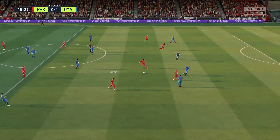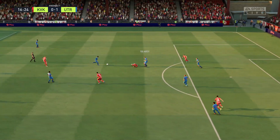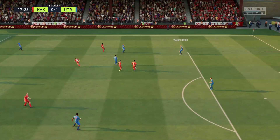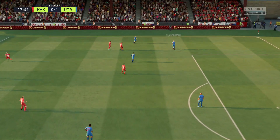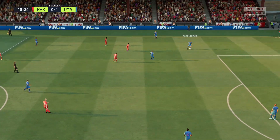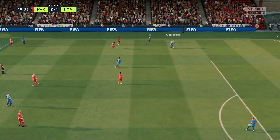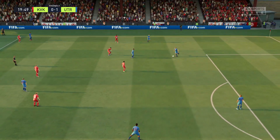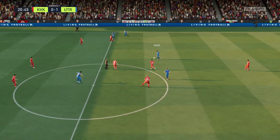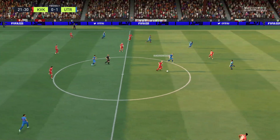Moreno — still trailing but they're upping the pressure, but then the one that goes astray. Maher to Arvist. Well they're quite content to knock it around inside their own half. Thunderstrike — how far from the ideal pass you've got to say.